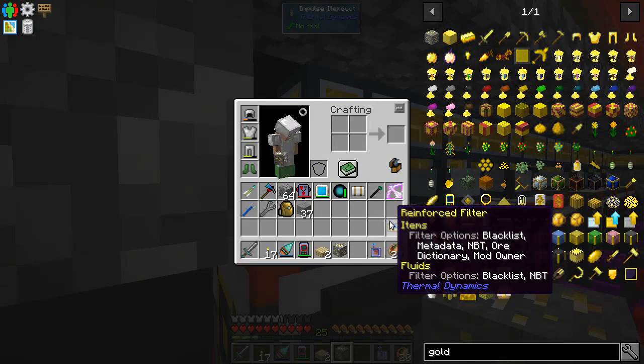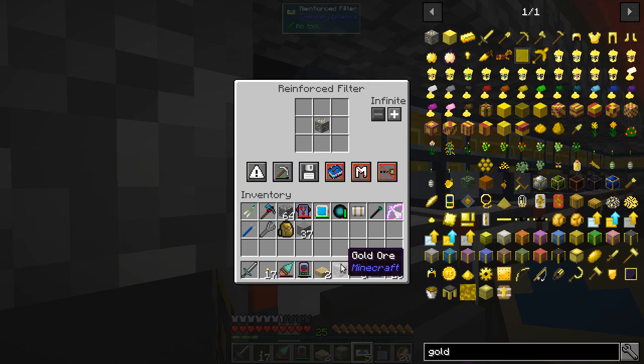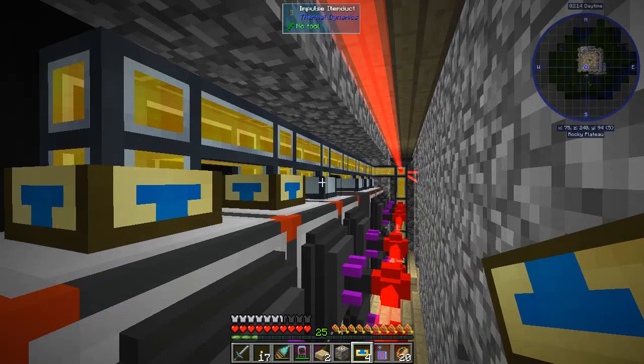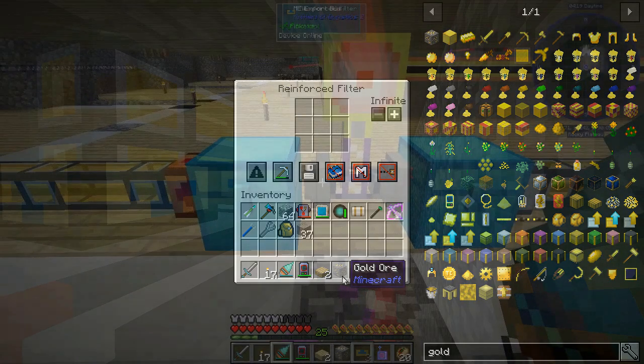So this filter here is going to whitelist only gold. Now the rest of these filters are going to blacklist gold. So let's get the rest of these all set up. I'm going to go ahead and set these up off camera and I'll come back to you in just a minute and we will progress on from there.